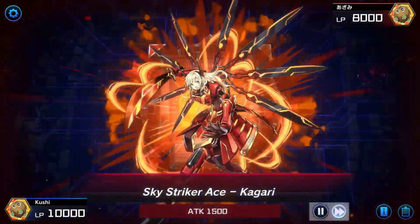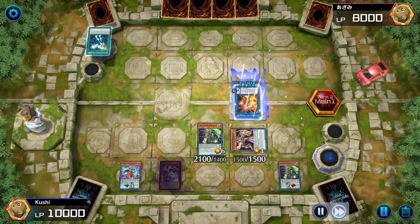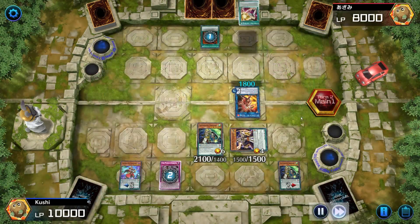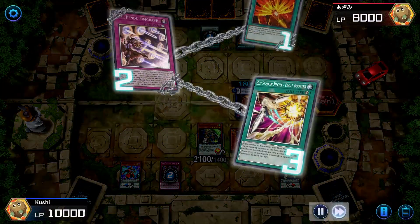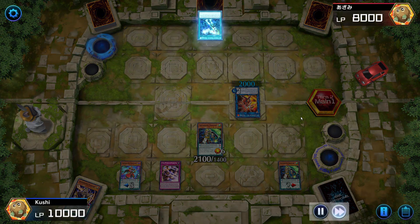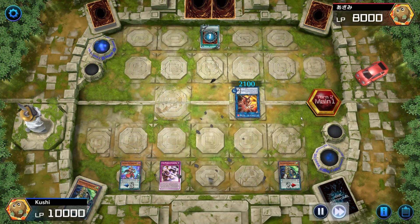He's a Sky Striker player — activates Double Up to stop my card from attacking, then just keeps linking. I think he has Pot of Avarice in hand — target five monsters in graveyard, shuffle them back, draw two. My skills can't be destroyed — he's probably trying to pop them but he can't. Next turn I'll just pendulum summon again.